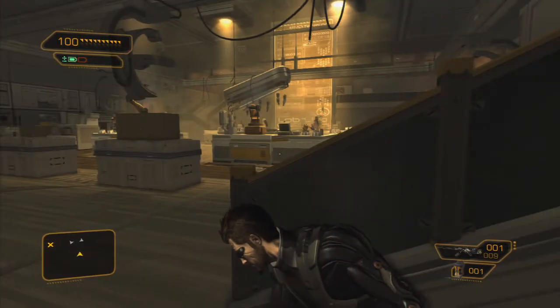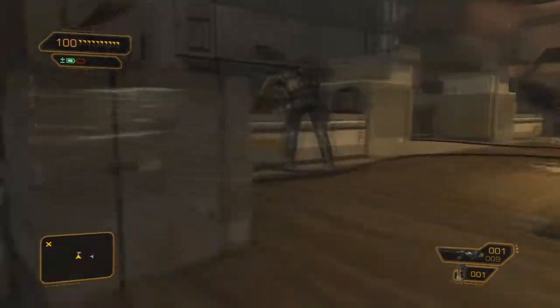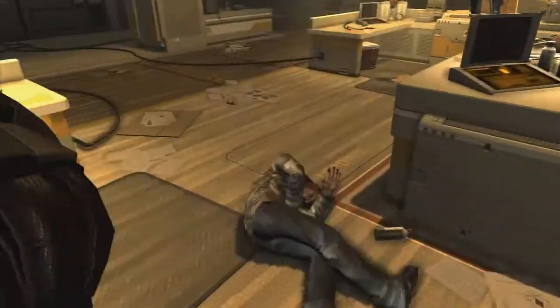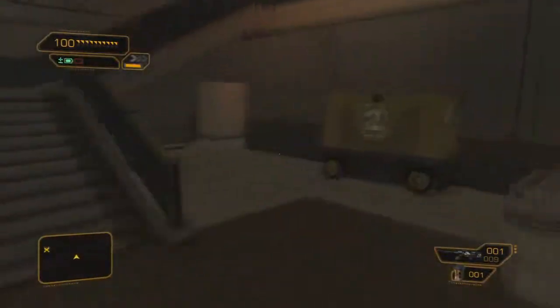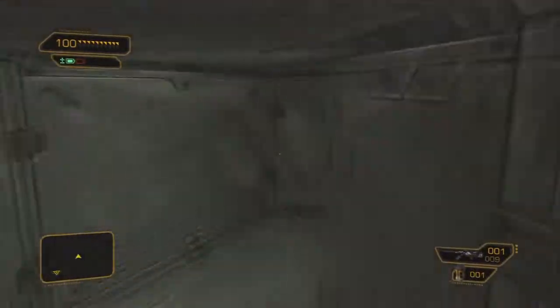From here, sneak under the stairs and get to the next guy. Take him out and take the other guy out too. Walk up the stairs and you'll see the hostages. Don't walk through the door though — it sets off the timer on the bomb. You can avoid it by going through the vent. You also could have used the vent to avoid the guards earlier, but that's no fun.